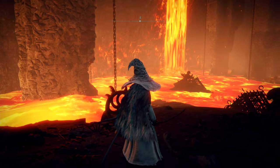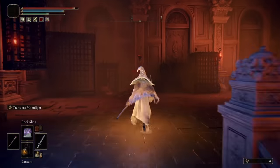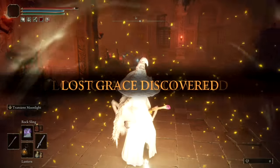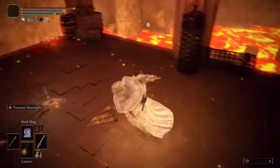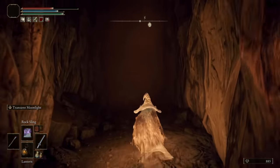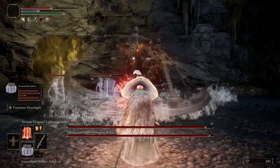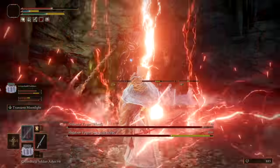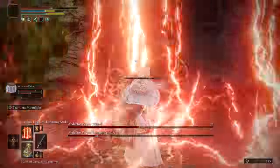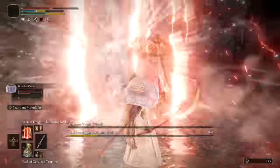Not to worry though, the path out of this area is a very linear one and it's unlikely you'll go astray. The good news is that there's a site of Grace halfway through this run, and while it's surrounded by a few minor enemies, having this rest point makes things just a bit easier. After taking a quick break, we'll jump across the Lake of Lava, down a hole on some ledges, and head to the boss's chamber. The mini-boss fight in this instance is comprised of a pair of Abductor Virgins. Abductors are weak to Lightning but are immune or have strong resistances to everything else, so write that down.